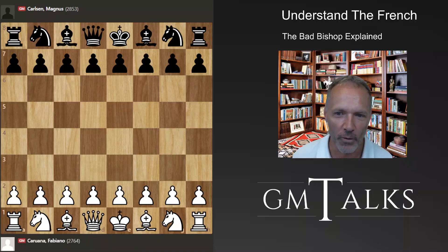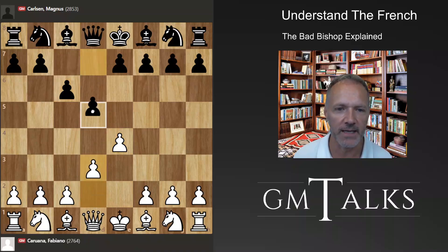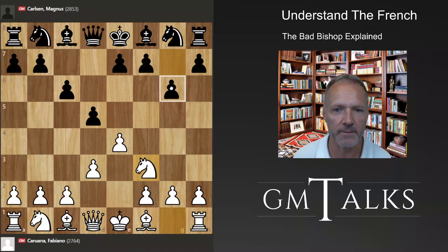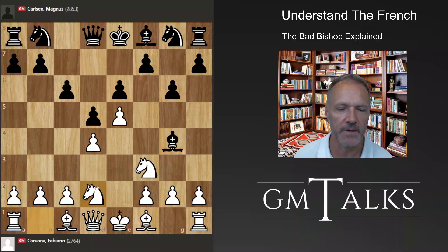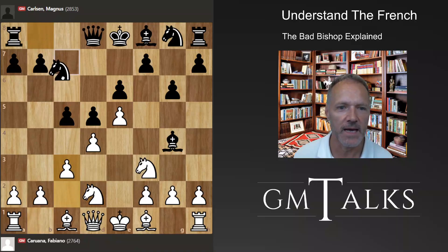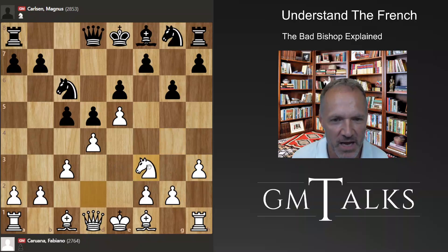We start with e4, the way to the French, which is usually e6. But instead, as a detour, we're going to show something a little different — a very modern line where e5 is popular. I've played this a few times in blitz. Black plays something like this and the position is a French. When I was growing up, everybody believed this to be much better for black — you got a French without the white-squared bishop.